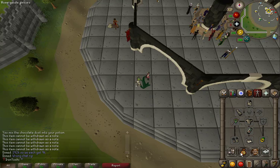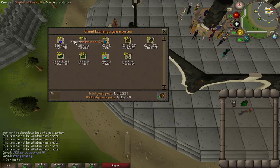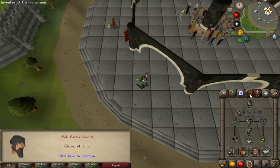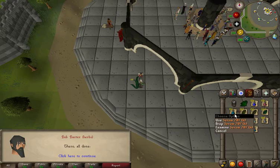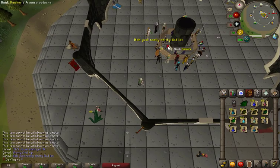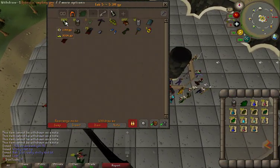Here's what I got from the herbivores — about 1.1 mil, and there's probably something extra in here. I'm going to decant all this stuff right now. I got 88 four-dose energy potions, a bunch of super attacks, serums, herbs, and attack potions.